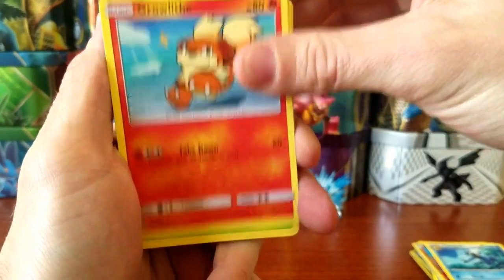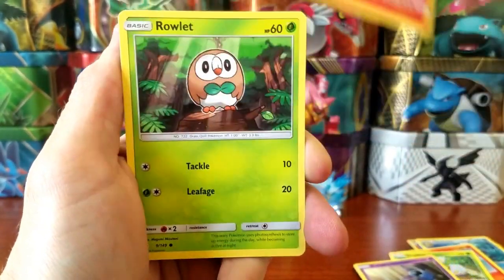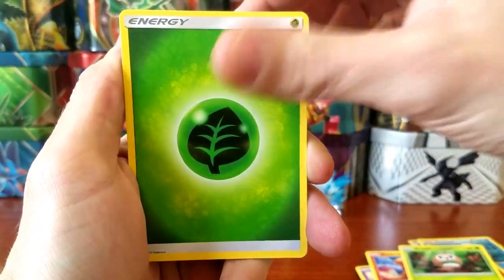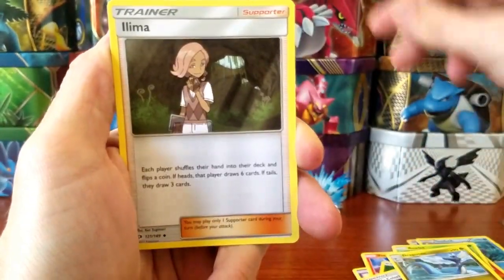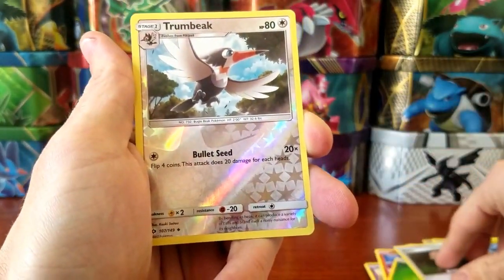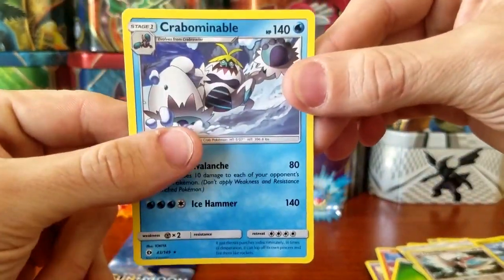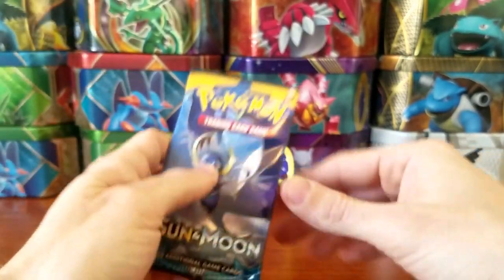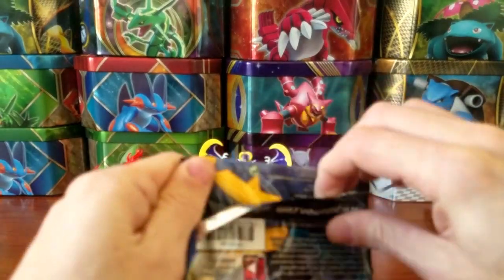Let's get into our first pack of Sun and Moon. We're starting off with a Growlithe, a Grubbin, a Zubat, a Torkoal, a Rowlet, an Energy, a Double Colorless Energy, a Dragonair, a Litten, a Trumbeak — just an uncommon trainer — and a Crabominable non-holographic. Not looking too good for us, we've got one more pack left.